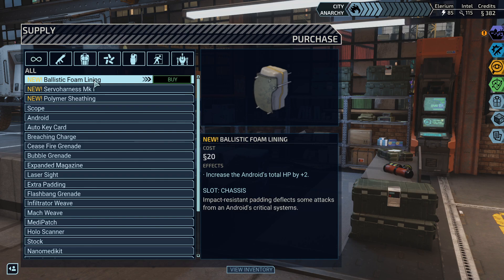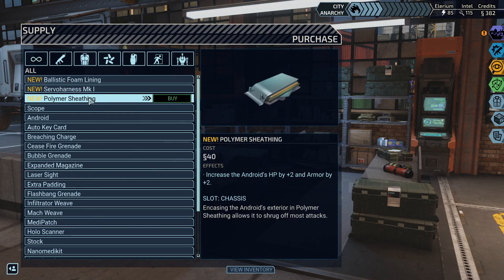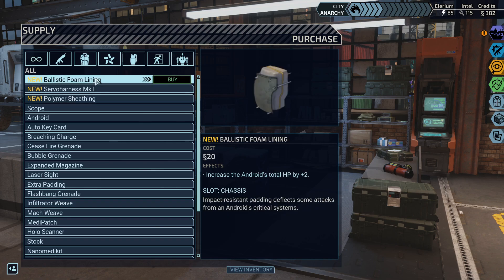Ballistic foam lining increases the android's total HP by two. Servo harness mark one increases the android's mobility by one. And polymer sheathing — these are all very cheap — increases the android's HP by two and armor by two. Slot chassis, slot motor, slot chassis.